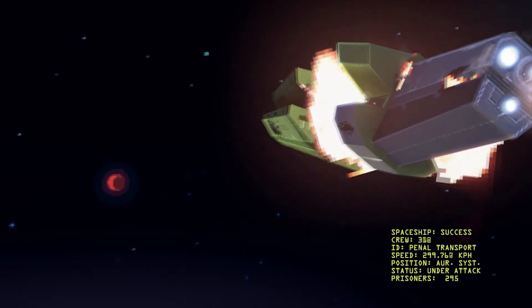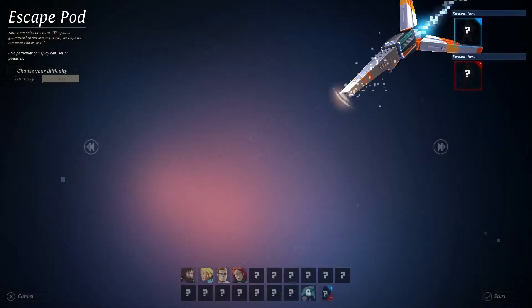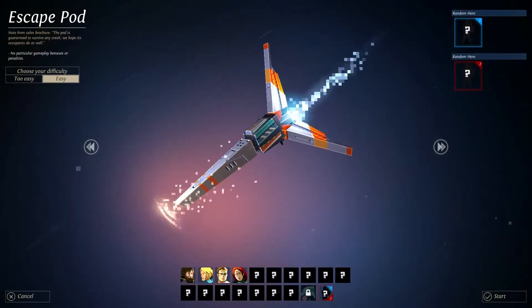You start on the spaceship's success. As you saw, it exploded and your escape pod is now hurtling towards the planet's surface. You have four hero slots that you'll get. You pick too — easy, and easy. It's a sign of things to come.